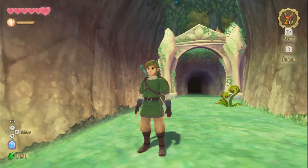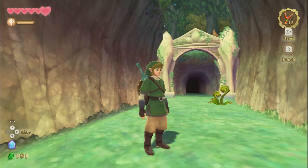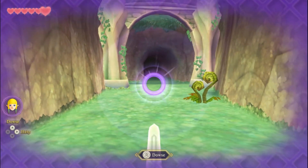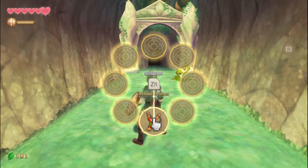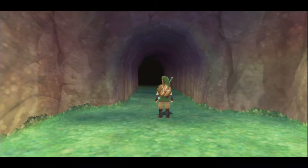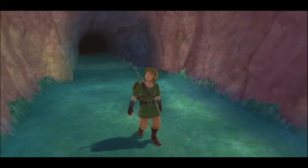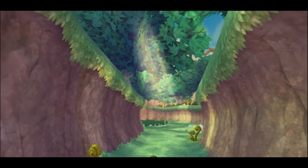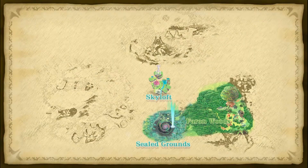Hello and welcome back to Skyward Sword HD. In the last episode, we found all the Kikwi villagers and found out more information about Zelda. She is somewhere deep within these woods, as our dowsing tells us, so let's get right into it. We also got the slingshot, by the way. Pretty cool. And we got our sneak peek at the big baddie for this game — villain and also someone who's pretty hot. I think the villain in this game has a great character design, but you guys will see that when the time is ready.